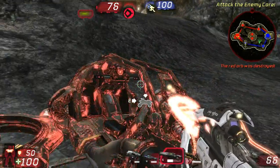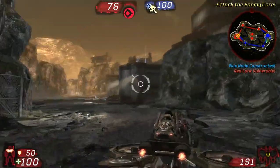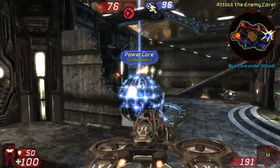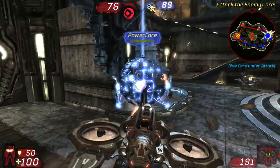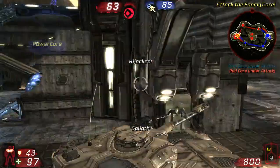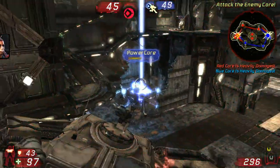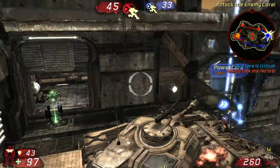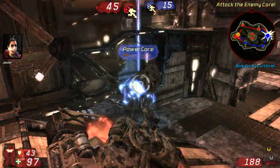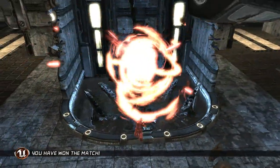Red core destroyed. Red core is vulnerable. Incoming! Enemy Manta, heading toward our core. Blue core is under attack. Red core is under attack. Red core is heavily damaged. I need backup! Blue core is heavily damaged. Red orb picked up. Blue core is critical. I'm in position. Area secure. Blue core is critical. Blue core destroyed. Red Team wins the match.